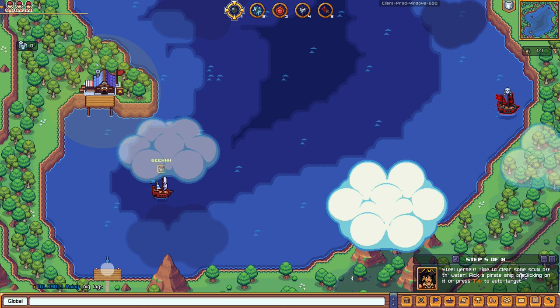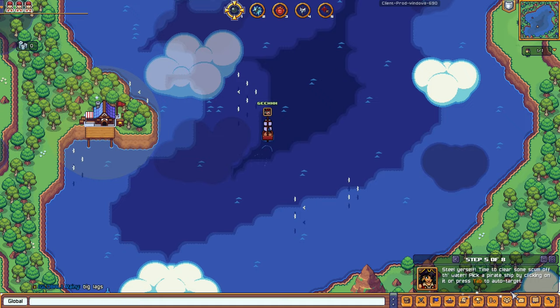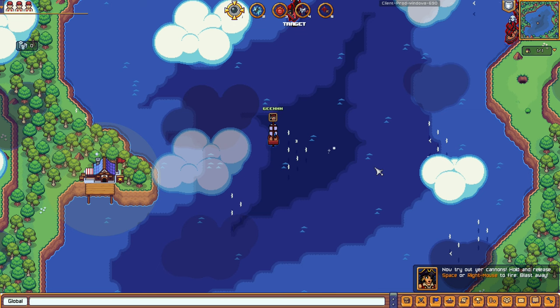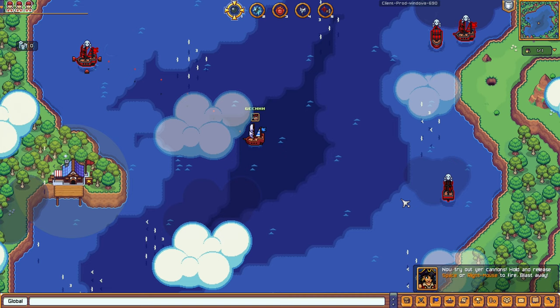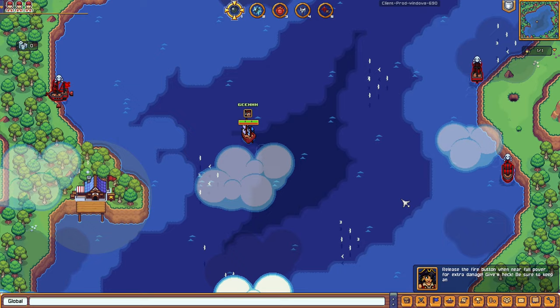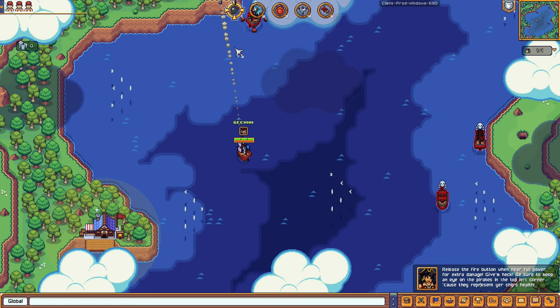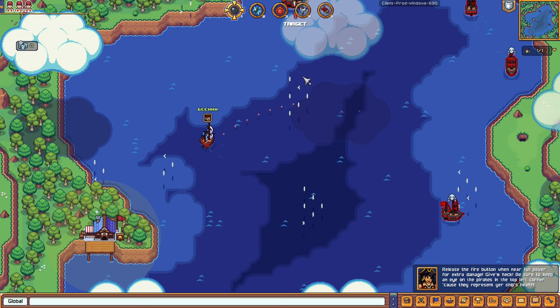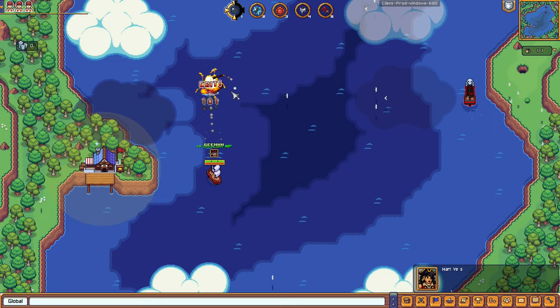We can pick a pirate ship by clicking on it or press Tab to auto-target. Let's try tab targeting — we highlighted an enemy. I thought it was action combat! Now, hold and release Space or right mouse button to fire. So the ship combat can be tab-targeting or manual aim. When we use the right mouse button we can adjust the aim to hit more precisely. It takes a bit of skill.